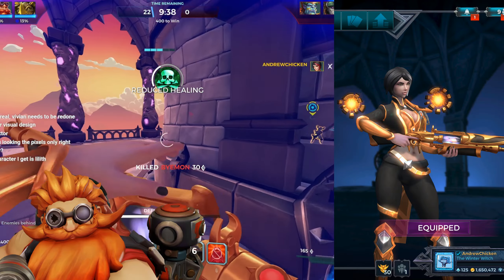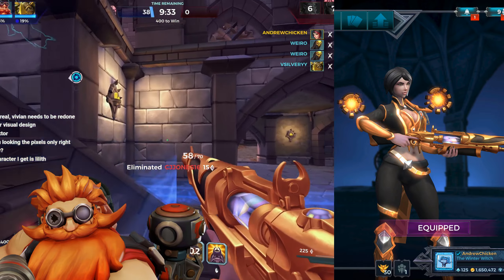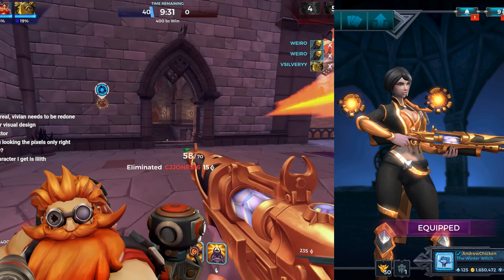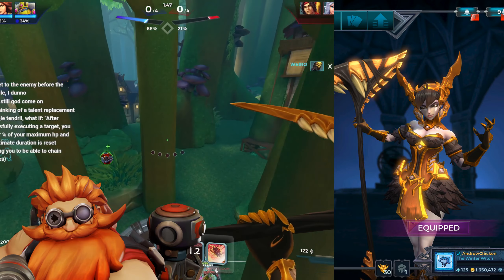Vivian is just the bootleg of Victor, both in terms of her gameplay and in how her gold skin looks. Like we discussed at the start, Victor is the paradigm of what a B tier skin is, so Vivian joins him down in the B tier.